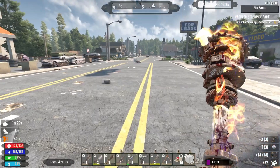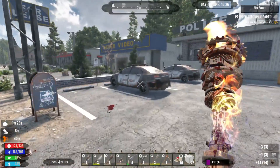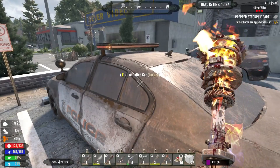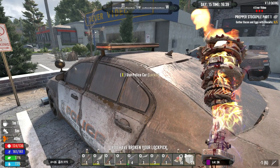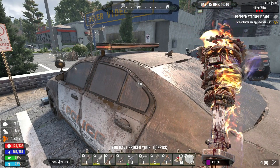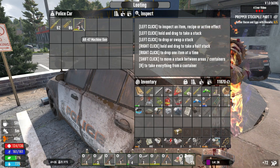It's gonna be one of these three cars, I know it. Found a fuel saver mod, and there's a police car. We have never been up here. A few moments later - AK-47 machine gun, a tier three - nice!